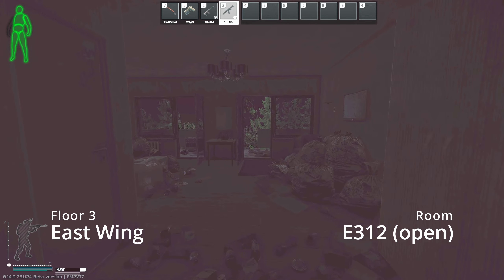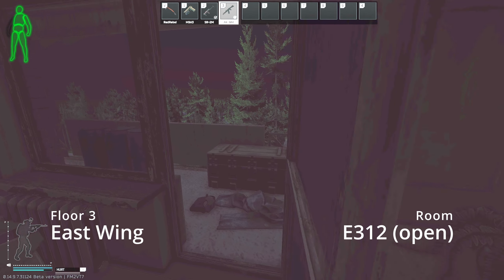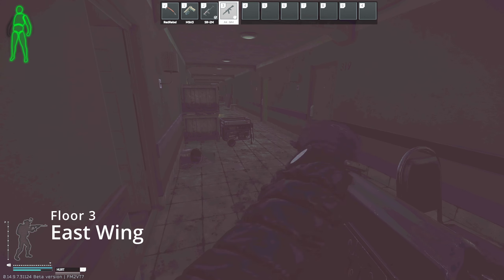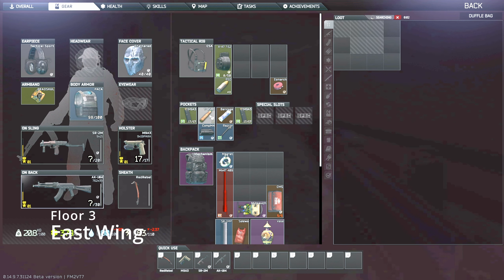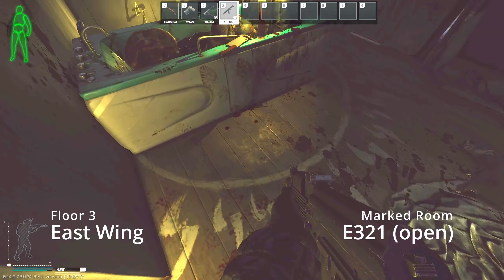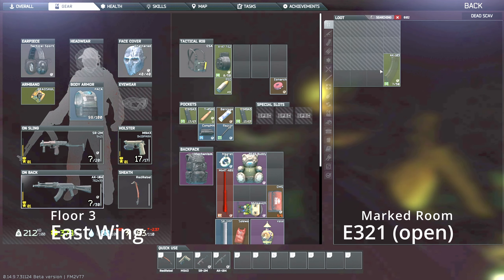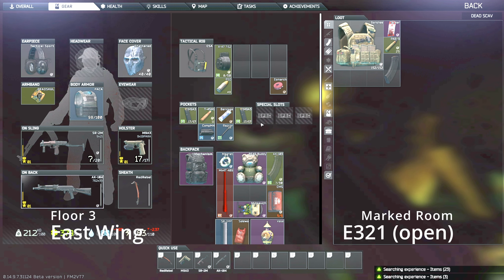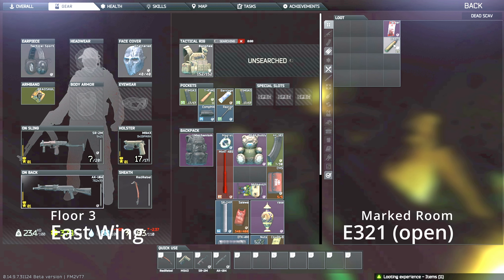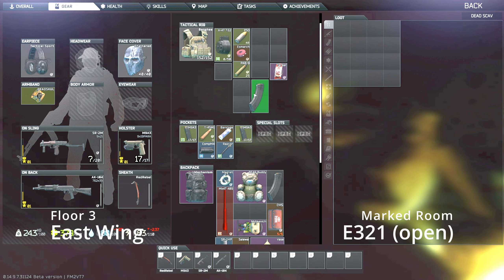I forgot the key to 313. It is a good room but I would not recommend getting the key for this budget run — there's two medical bag spawns in that connecting room. Moving to the marked room, which is an open marked room. Actually, in the ears of this pig-headed statue, there can be gold spawns — I've seen gold chains spawn in his ears. Always check those out; you've got to look at them in order to see if anything's there.